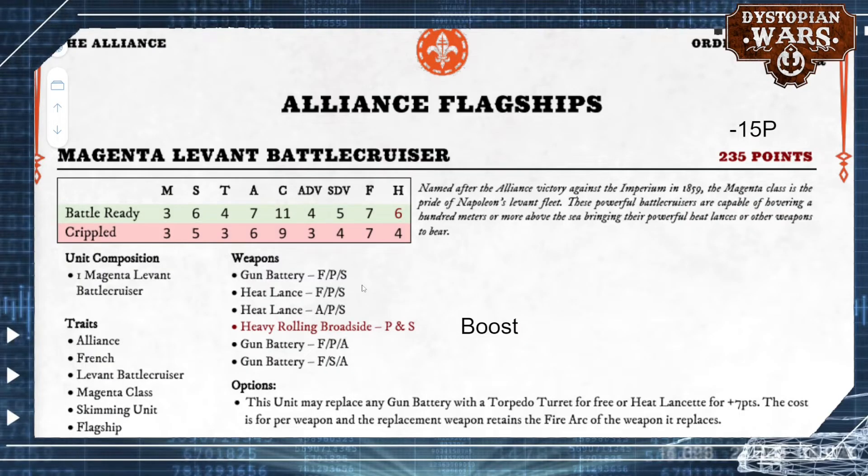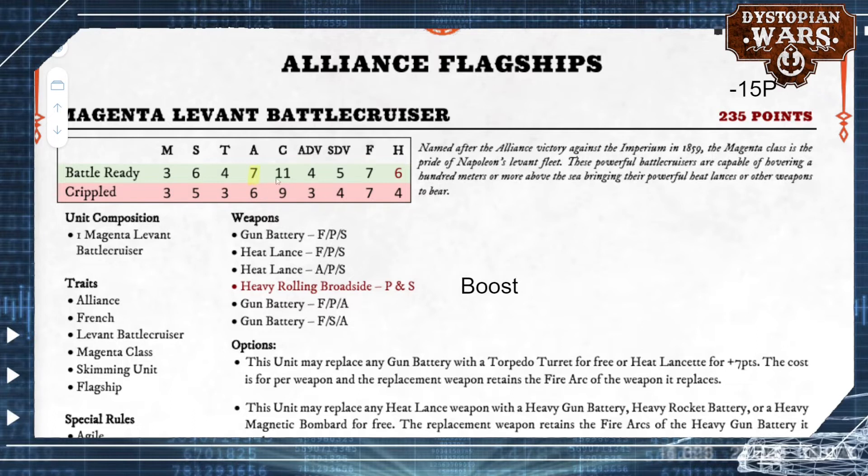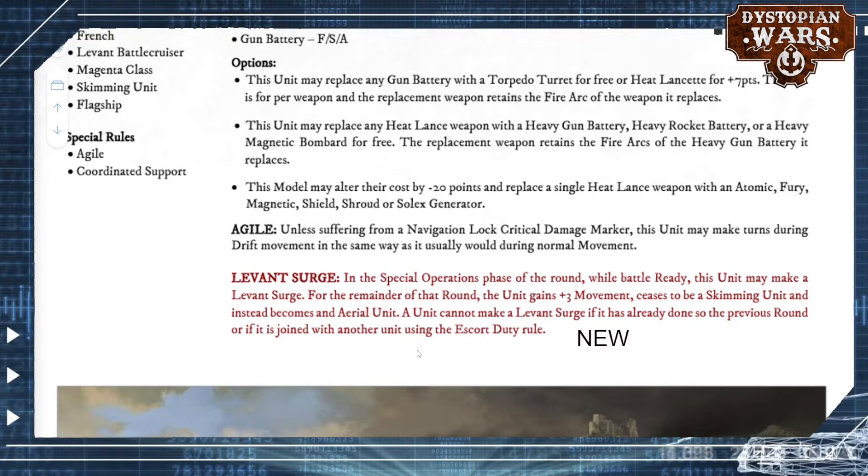Now onto the flagships. The Magenta Levant Battlecruiser is sort of a heavy battlecruiser — you can notice that by its slightly lower armour than a full battleship and quite a bit lower citadel. It's been upped to 6 hull points, which is great, and it's got a new point cost. My main gripe with the first iteration was that it was a bit expensive for such a brittle ship. They've reduced the point cost by a nifty minus 15, and on top of that, its rolling broadsides were changed to heavy rolling broadsides — a big boost. There is also a new rule we'll see on quite a few Levant ships and heavy skimmers: the Levant Surge.